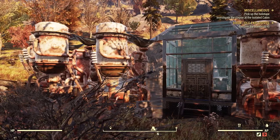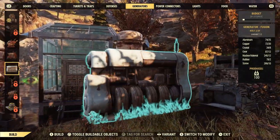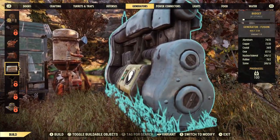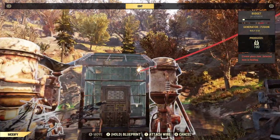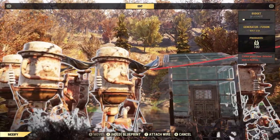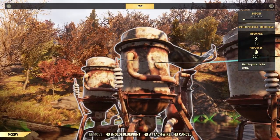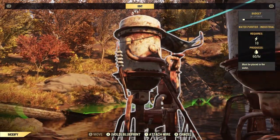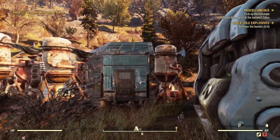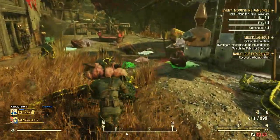Now that you have everything you need, keep in mind that the large and medium — or the industrial and water purifier — can only be placed in bodies of water, so make sure your camp is placed near a body of water. For the small and vintage water cooler plan, which can only be obtained through the holiday scorched, those two are available to be placed on the ground or inside your camp. Like any water purifier, you do have to wait a period of time to collect, so this is the time to go and do another source of farming.